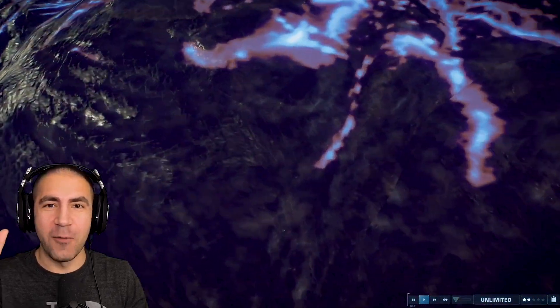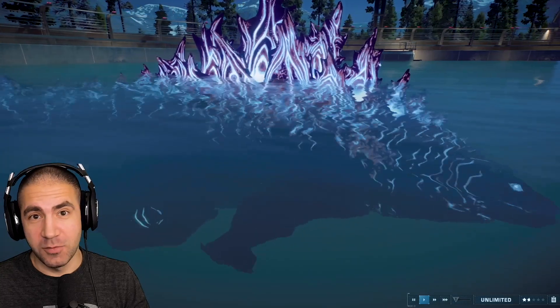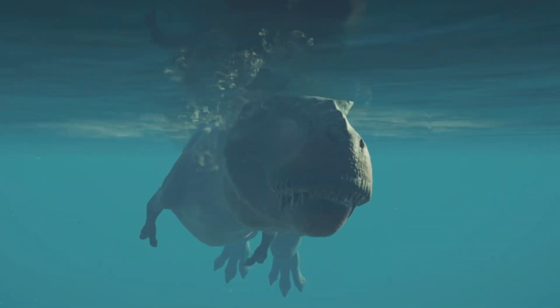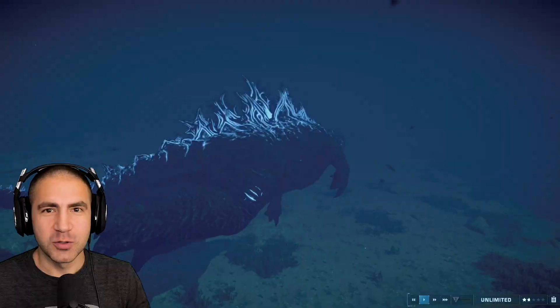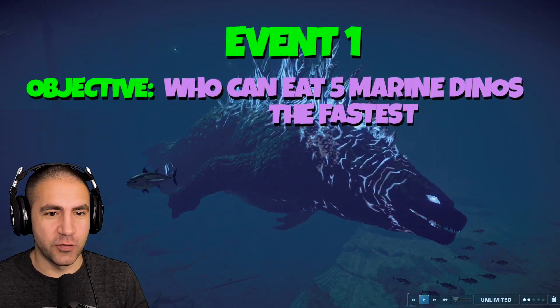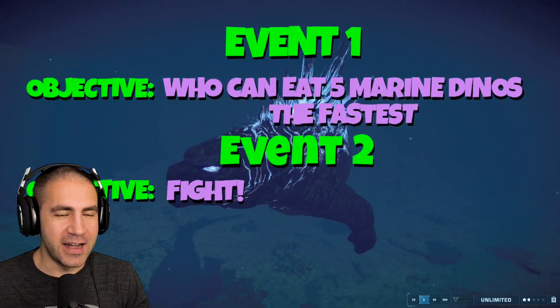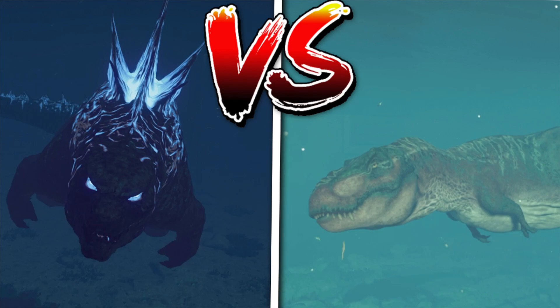So guys, the plan for today's video is I want to put him up against another crazy mod I got in here — the C-Rex. Not T-Rex, C-Rex. Here's how we're going to do it: we got two events. The first event is timed — how fast can each of them eat five other marine dinos? And then the second event is just a straight-up battle: Sharkjira versus C-Rex.